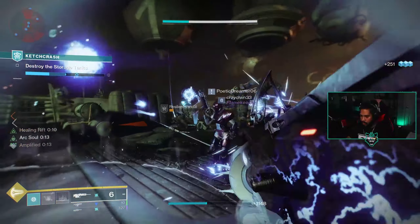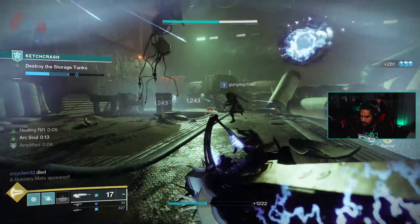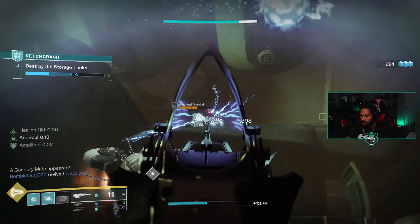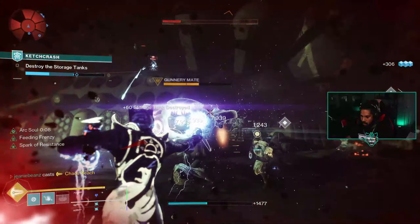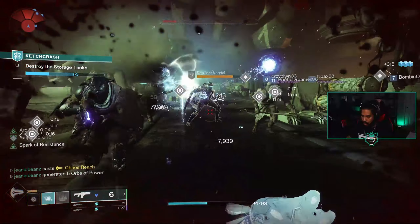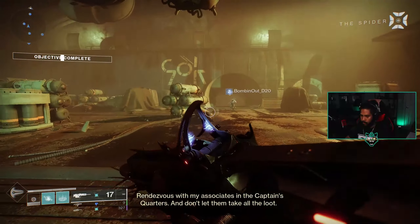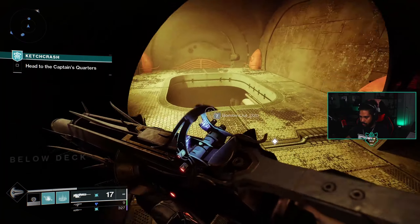If you mess up the combo, you have that grenade to consume to get another arc buddy — and it makes you amplified. So: if you have a rift, use it; if you have a grenade, consume it; just keep it going and you will always have an arc buddy 100% of the time. You'll pretty much always have a grenade if you're getting kills, and you'll always have a rift as long as you're getting kills too. No mods, absolutely ridiculous and really strong. All the warlocks saying they got the short end of the stick — here you go. You're more of a support class with arc, you don't do a ton of damage, you support — deal with it.